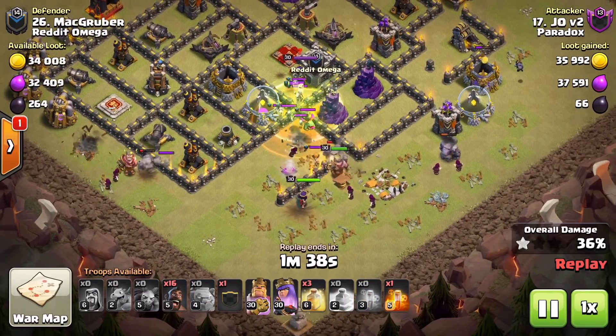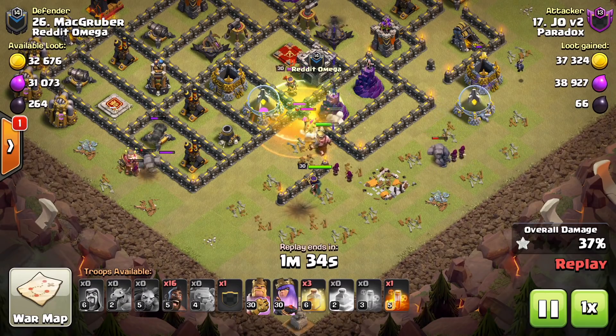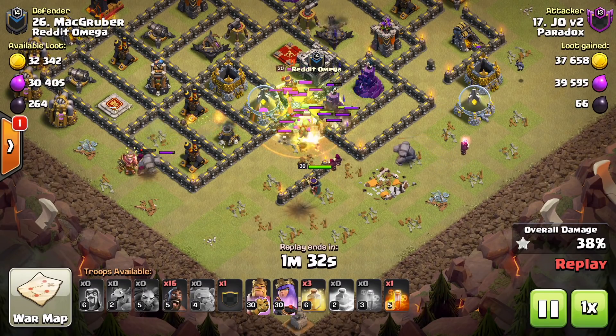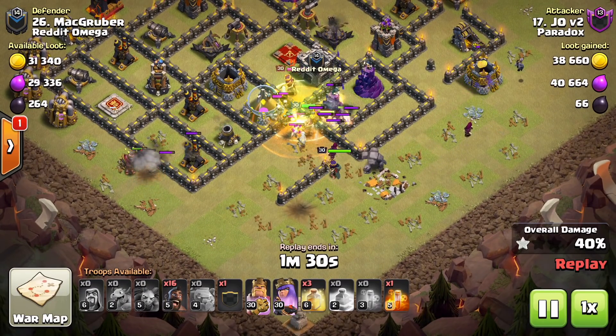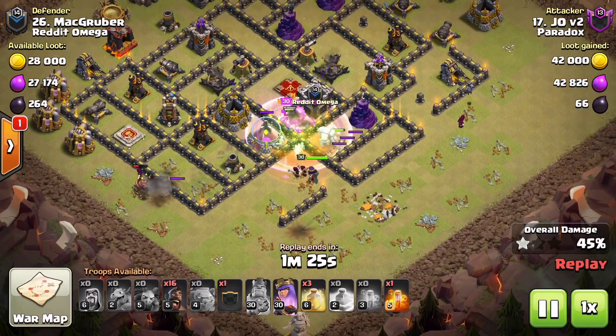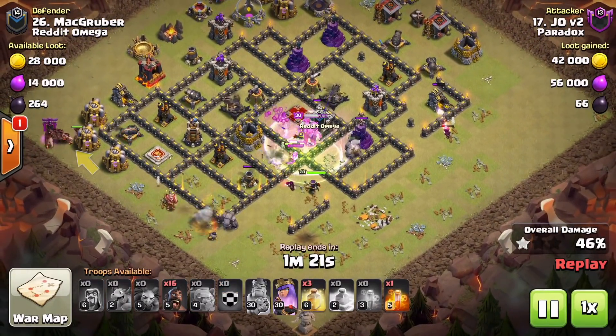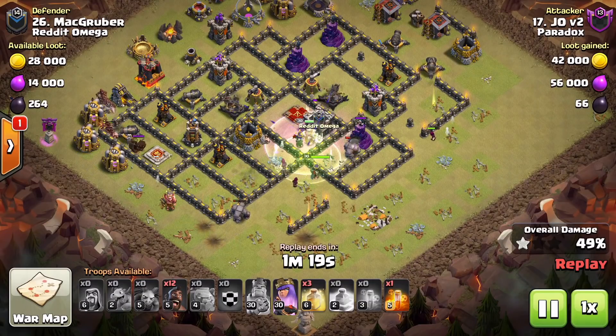The jump spell goes directly in on the clan castle location and the enemy queen. The golem has already tanked its way in, and we've got wizards, barbarian king, and poison spell working on the enemy clan castle troops. The barbarian king's ability is used to take care of the enemy queen, and now we can start transitioning into the hog rider portion of this attack.